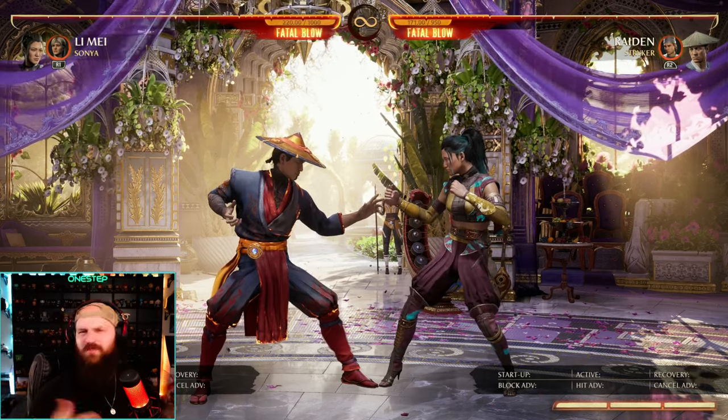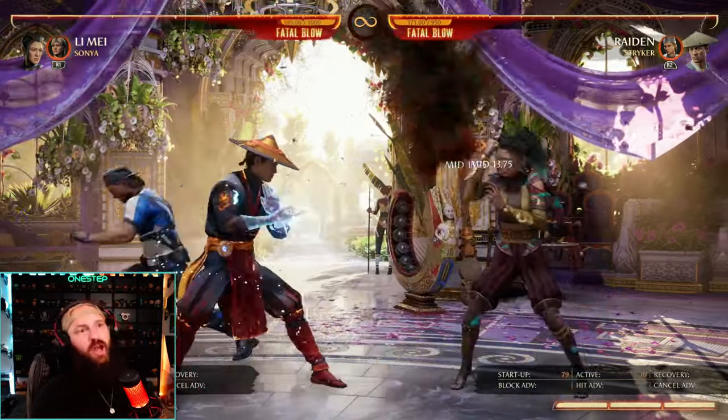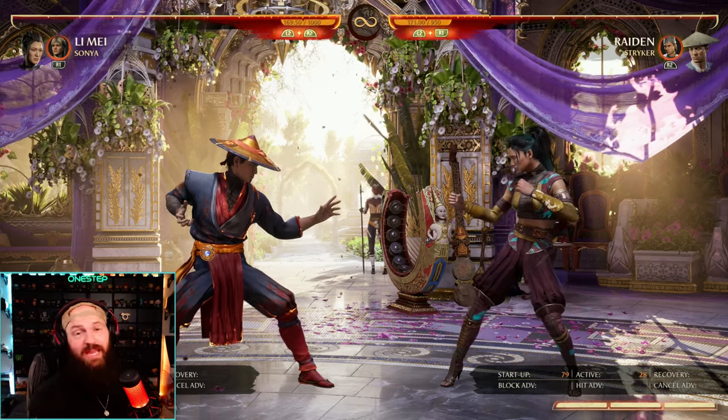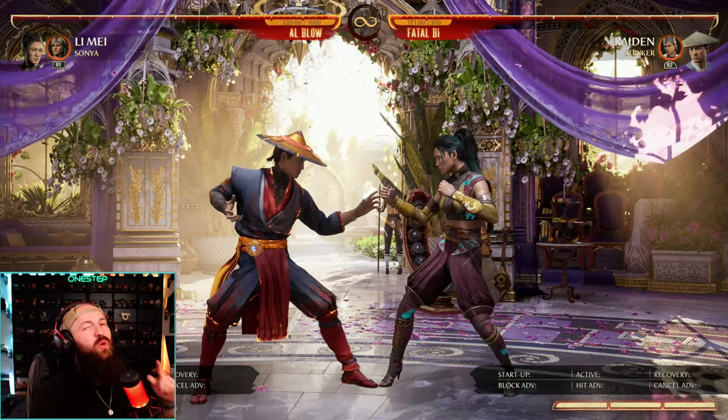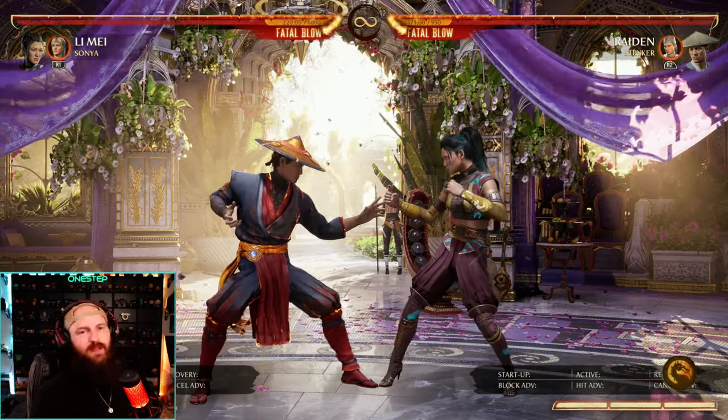A lot of characters have unsafe specials and stuff like that. Essentially, their grenades are a great way to make you safe on unsafe things. It's about to look like this — oh no, they blocked it, called the grenades out, now I'm safe. Basically, I can recover while they have to block the grenades or they get hit. But if those grenades hit your opponent while airborne, they will bounce your opponent back up to allow you to continue the combo, like this.